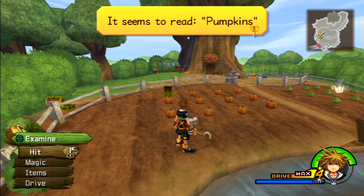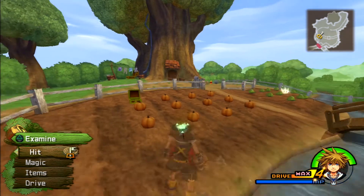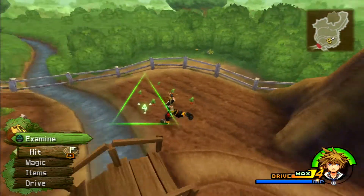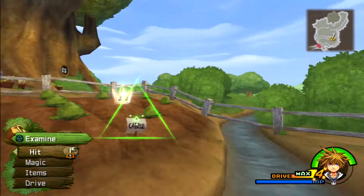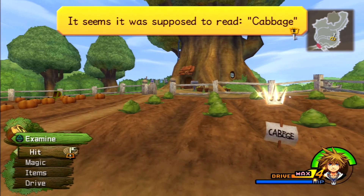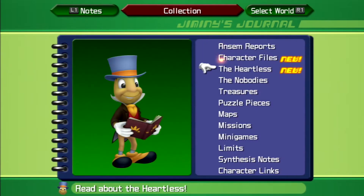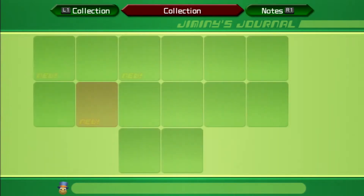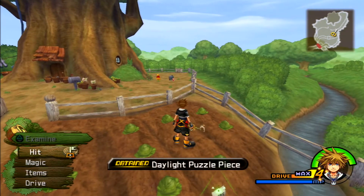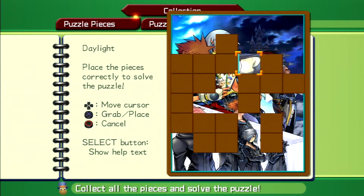Let's poke around this garden. It seems to read 'pumpkins,' but it should read 'carrots.' And it seems it was supposed to read 'cabbage.' Let us snag the puzzle piece and see where it goes — it's part of Sora's shoulder, and it goes over here.